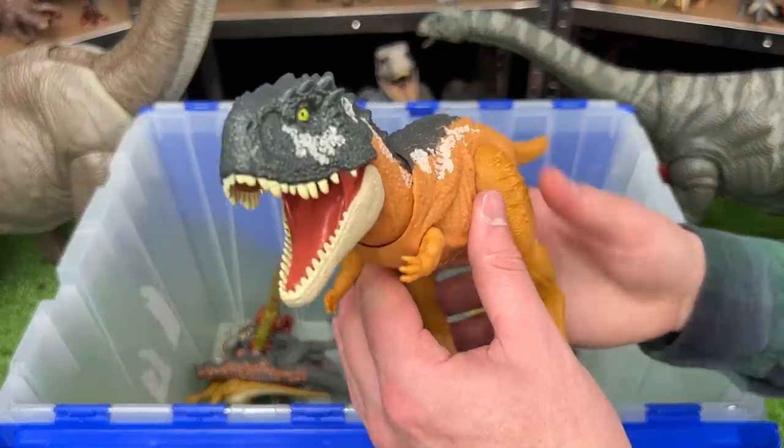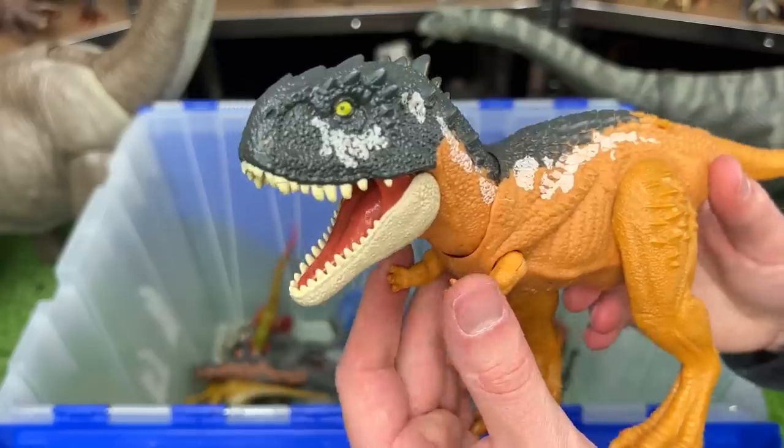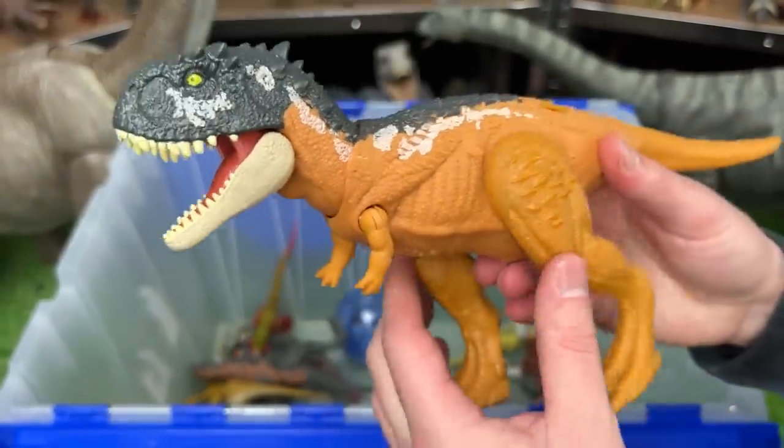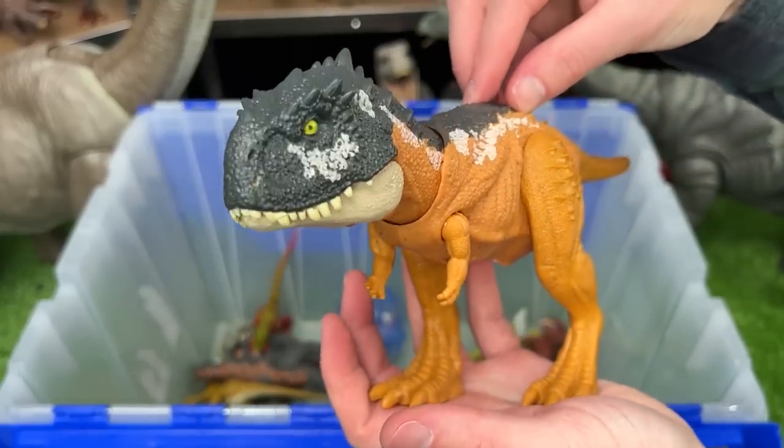Here we've got the crazy looking Scorpiovenator figure from Jurassic World Dominion. This features tiny poseable front arms and back legs and a chomping action when you press down on its back.